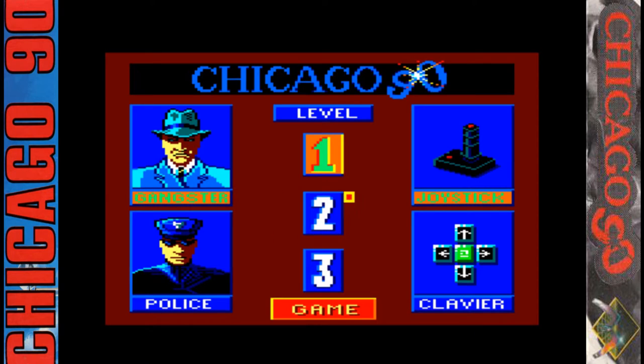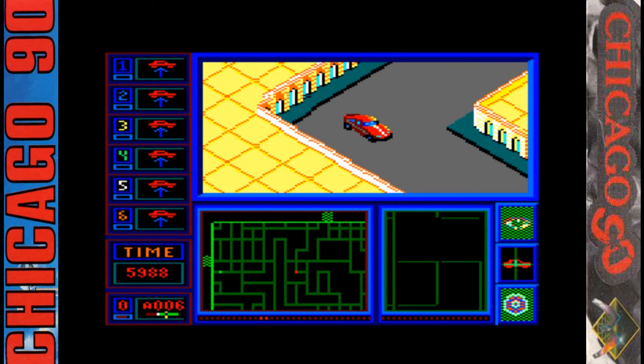So here's the title screen. Graphical options you can choose between: select to be the police or the gangster, choose your difficulty level, joystick or keys. We're going to start with being the gangster on level one and we're going to do each of the three levels for both the gangster and the police.